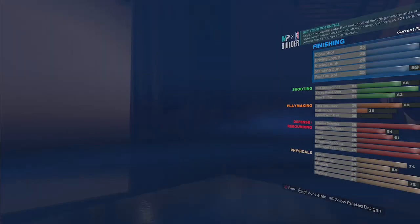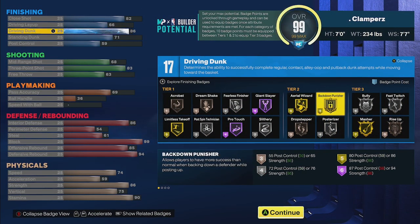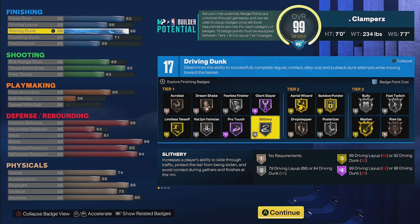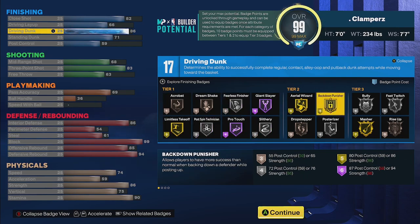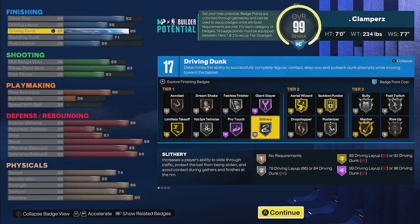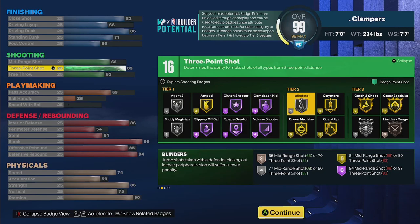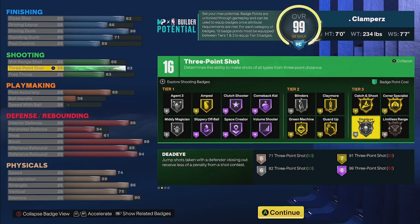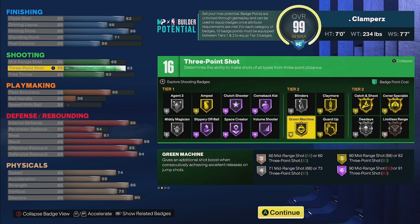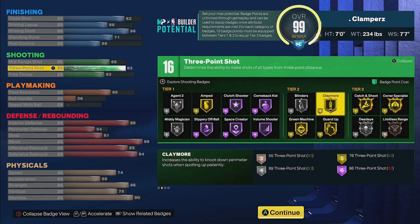We're going to go 234 on the weight, because that is the lowest you can have for the most speed possible while still having 86 strength for gold brick wall. And you're going to go 7'7 wingspan. This is more of a traditional center. You can get an 86 driving dunk for gold limitless takeoff, silver posterizer, pro contact dunks, and gold masher. You have enough badges to put everything on. The three-pointer sits right at 83 for that extra 16th badge in gold guard up.